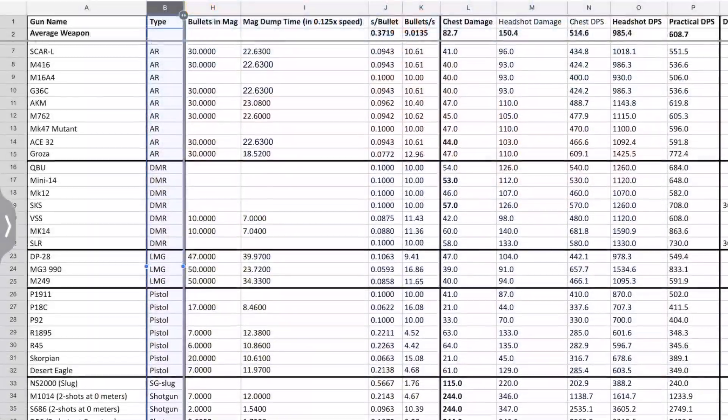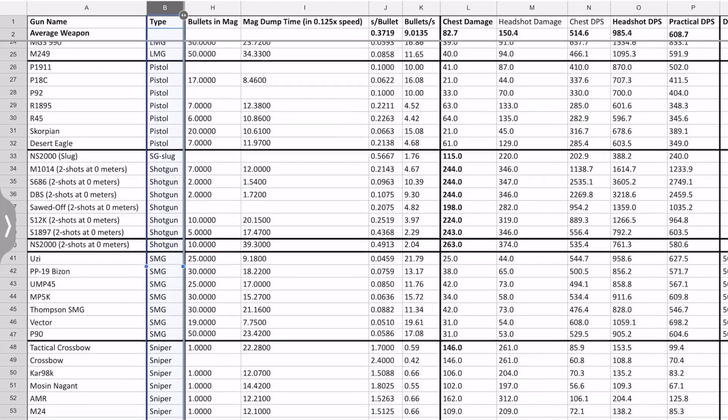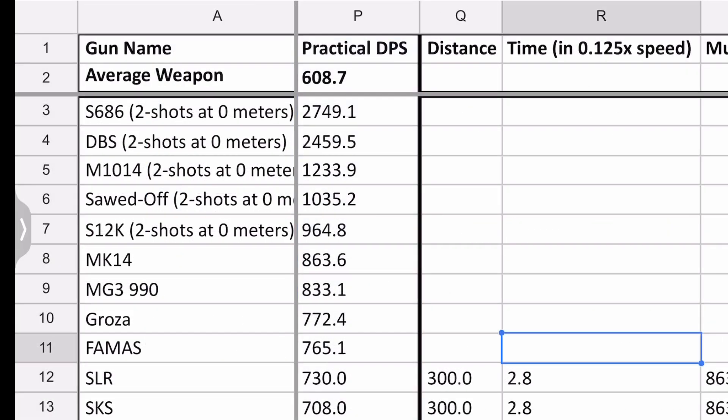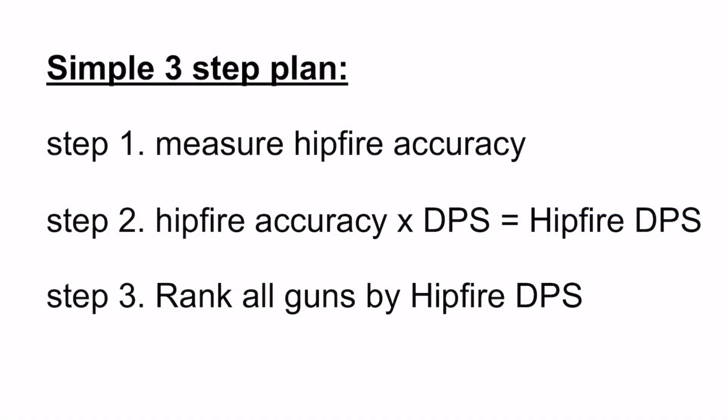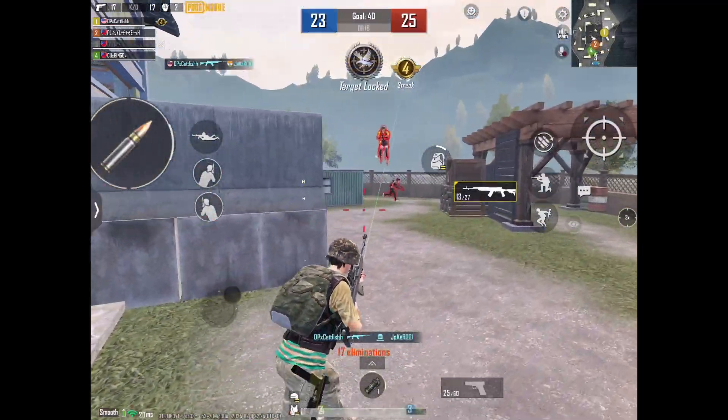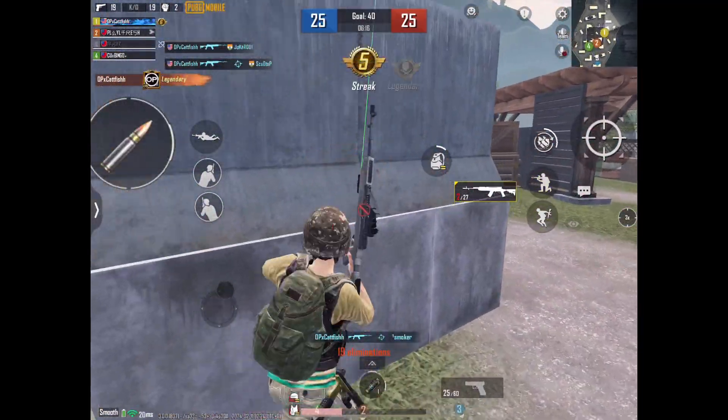For number one, we already have the data for that — the DPS data from when I multiply each weapon's single-shot damage by their rate of fire. So really, all that needs to be done in this video is to find out what is the percentage accuracy of every gun's hipfire in the game, and then multiply it by their DPS to find the new weighted hipfire DPS. Once we rank all the weapons by this new hipfire DPS, which takes hipfire accuracy into account, we will know what is the best close-range weapon in PUBG Mobile.